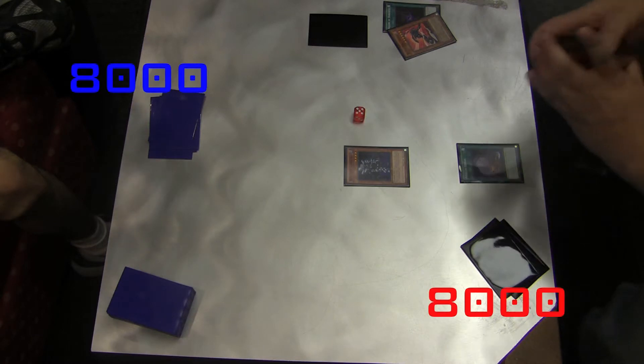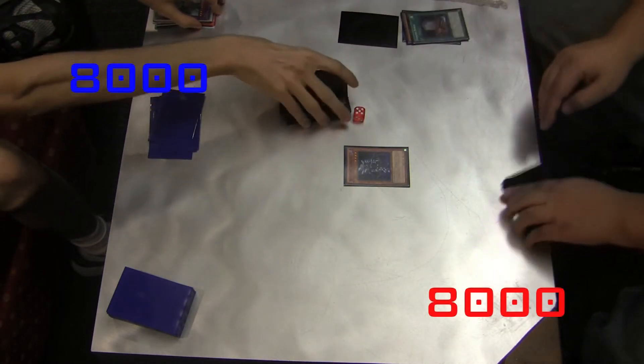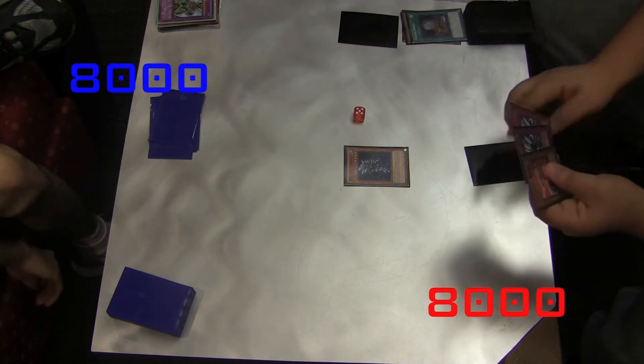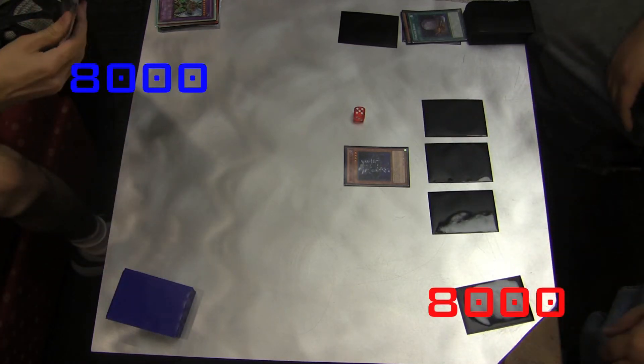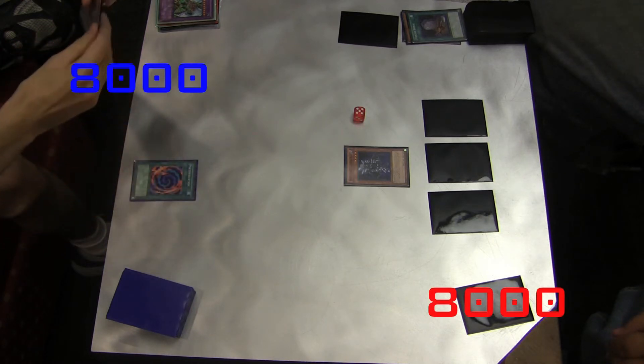Back to the attribute Elemental Heroes — the reason they're so big and popular is mainly because of a card known as Super Polymerization. It's a quick play spell card. In order to activate it, you have to discard one card from your hand, and it allows you to fuse any monsters that are on the field — both on your opponent's side and on your side — to create a new monster. On top of that, the card cannot be chained.